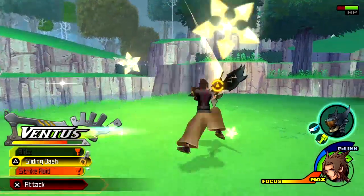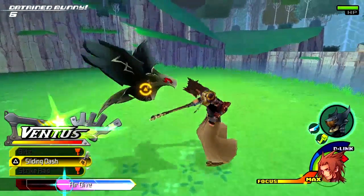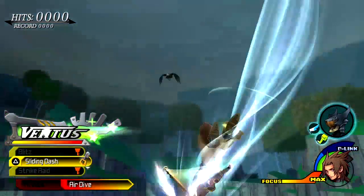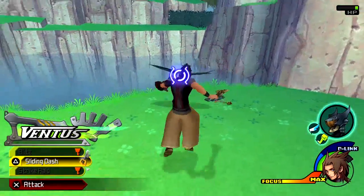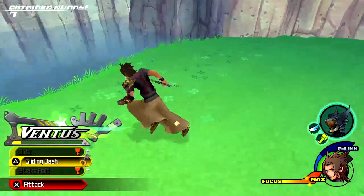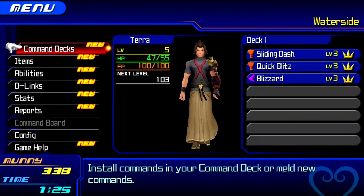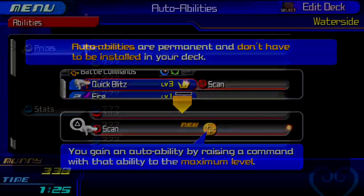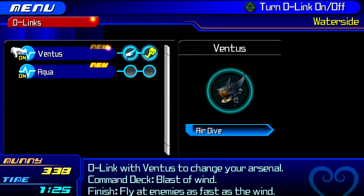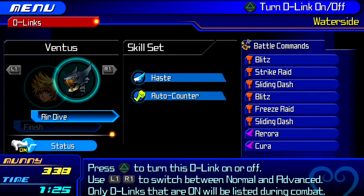Once we finish the world we'll stop. Whoa, we'll ride in the rocket ship! Never seen this before. When you got the Everstar for Ventus you upgraded — look at your command list for new stuff. When you pause it turns off your D-link. Go to D-link, hit Ventus — those are what you get when you turn on the Ventus D-link. Oh, Cura! Nice.